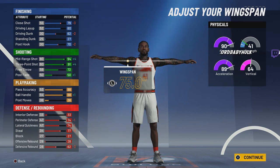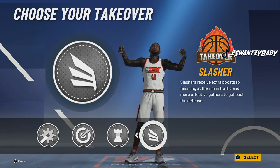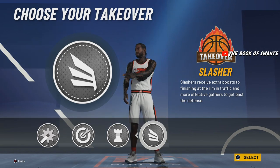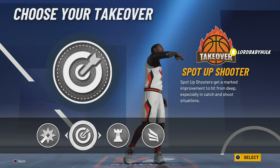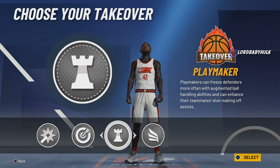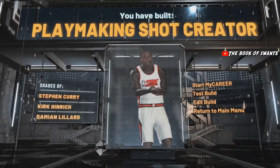We're gonna pick sharp takeover. You could pick slasher takeover — it'll throw them off. When you get that slasher takeover they might start playing off you, and you can drain threes with hall-of-fame shooting — you'll have a 95 three. I guarantee I would do builds like this if I was all about grinding. But we're gonna choose sharp, it's the most broken. I don't think I'll ever choose playmaking takeover again in any 2K. And voila — we got the Lillard/Steph Curry build.